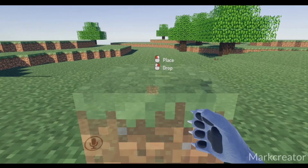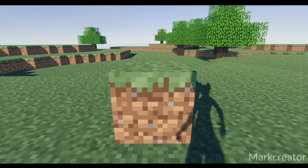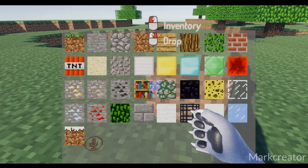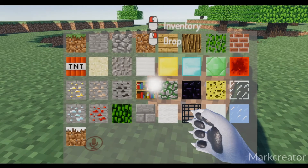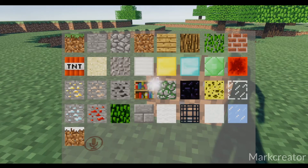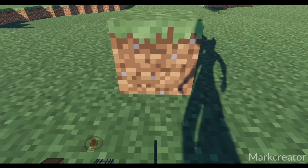If you are happy with the location, you can simply left click again, which will place the block. Once you are done placing blocks, you can right click. To choose a different block type, you can look at your chest and left click. After doing so, you should right click, which drops the chest item — this is a limitation of the current inventory system. Then you can simply look at one of the blocks you would like to use and left click, which will equip it.